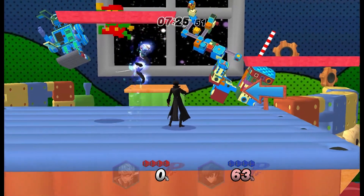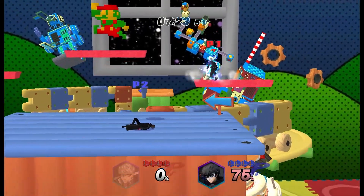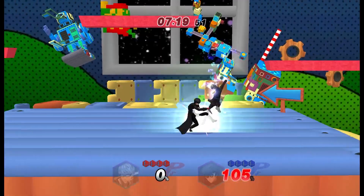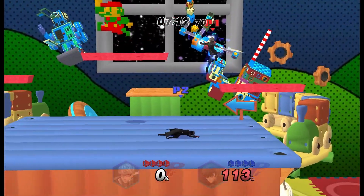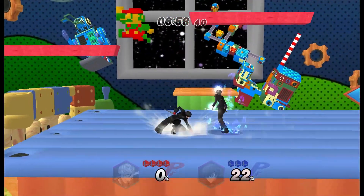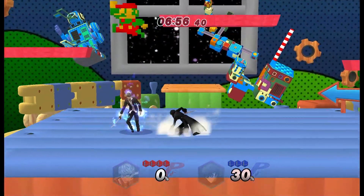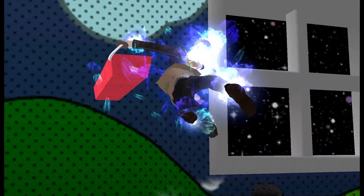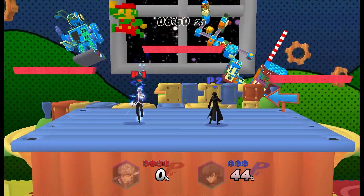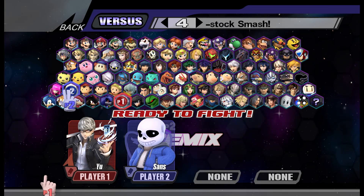Down air — no way bro, this is sick, you just kind of slam down. Nice. Back air is just a backwards swipe. And then for neutral air, it kind of looks like Lynx's neutral air — oh, that's such a cool animation. This is super cool, I was not expecting this level of quality. That's all the aerials.